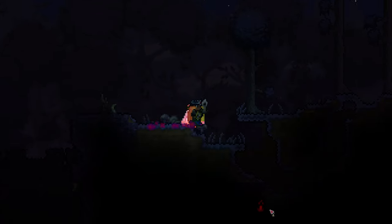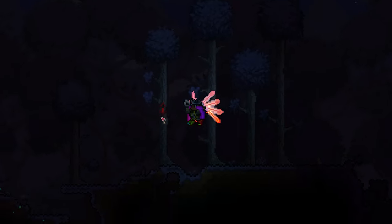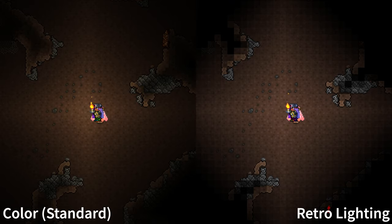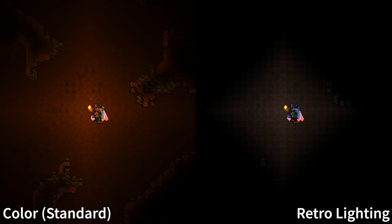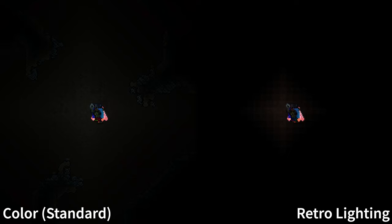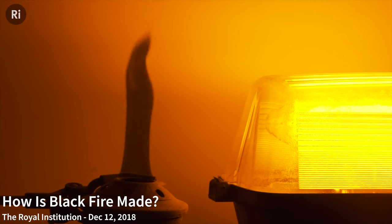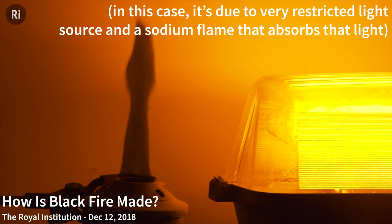But does it glow? Looking at the sprite or holding it anywhere outside of a cave, you'll be forgiven for thinking it doesn't glow at all. But they did make it glow — very, very slightly. Here's the regular candle. Here's the dim orange torch. Dim, huh? Well, here's the shadow candle. Yeah, pretty dim. For a flame of the color that is literally all colors being absorbed, it emitting light is pretty curious by itself.